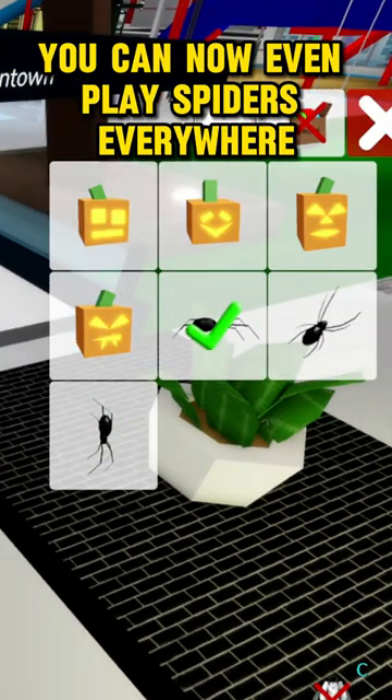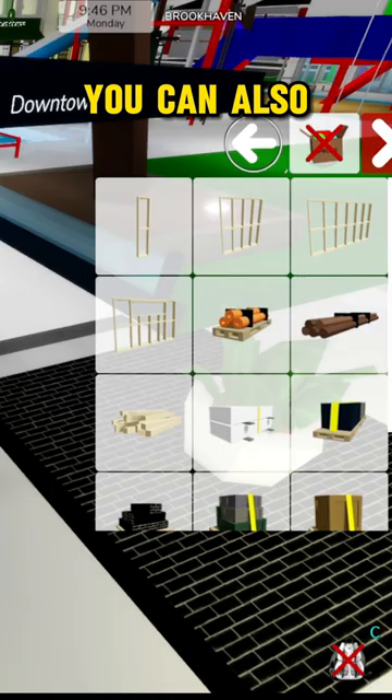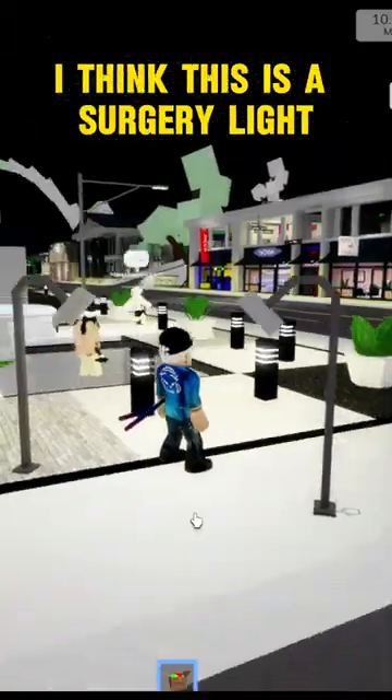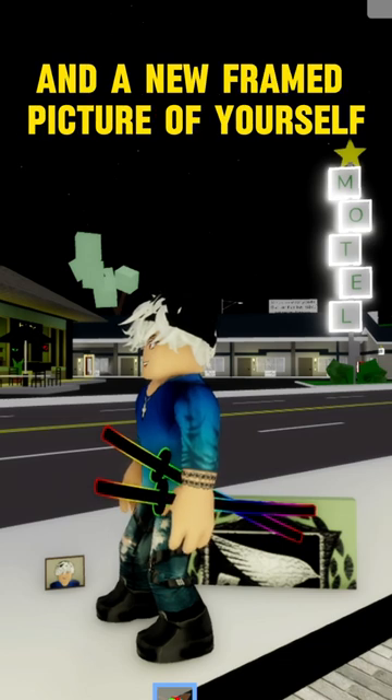You can now even place spiders everywhere — this would be great to scare someone like Dwayne. You can also place construction items like these big boxes, some car materials. I think this is a surgery life. A bunch of new signs and a new framed picture of yourself. Nice!